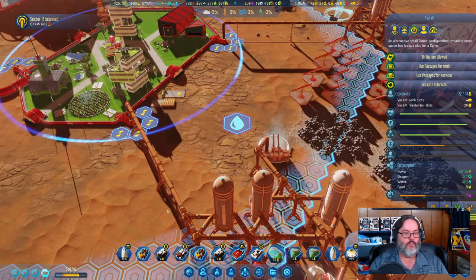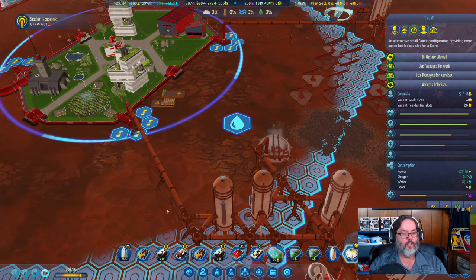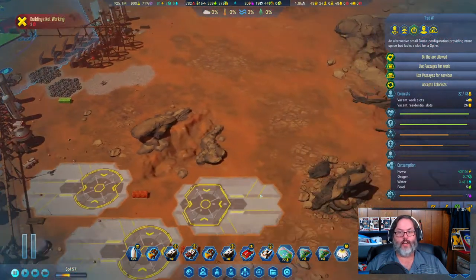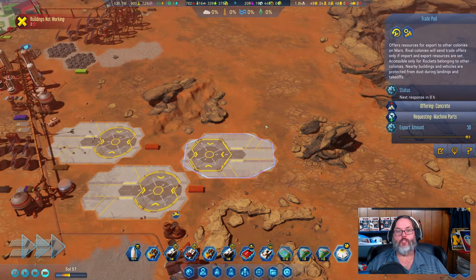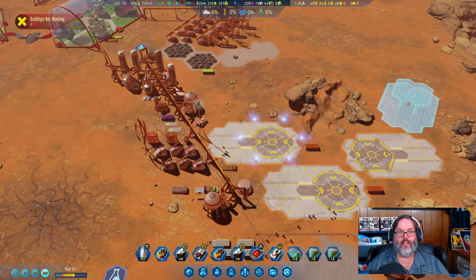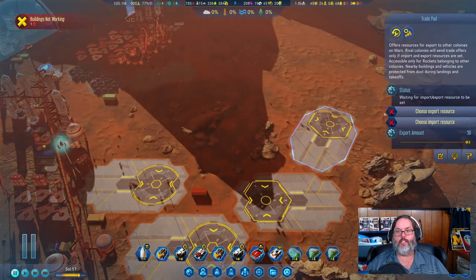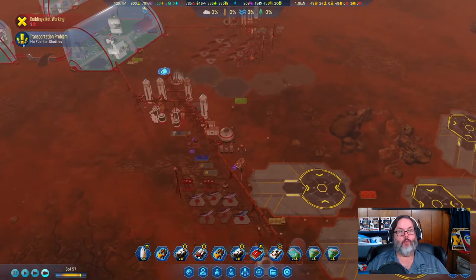I'm going to have to leave in a little while because I've got my second COVID vaccine today at 3:30 — very cool. Let's try to get a trade for machine parts, and I'm going to build another trade pad right there so more rockets can come in and land. They're already building it. Let's try food for machine parts.